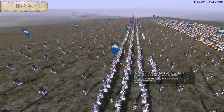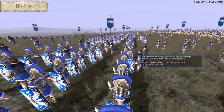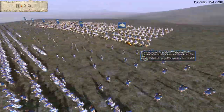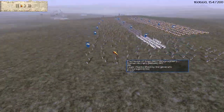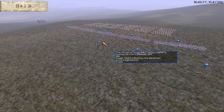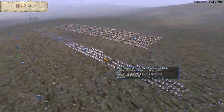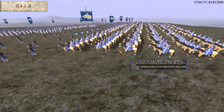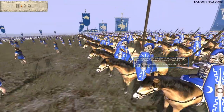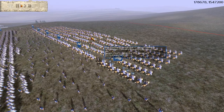His army consists of 5 Urban Cohorts. I can't see the upgrades from this far — oh yes I can. They have got no upgrades on them. He also has a lot of archers: 7 Roman archers, which are the equivalent of peasant archers. He also has heavily upgraded Praetorian Cavalry, and he has 6 units of them.